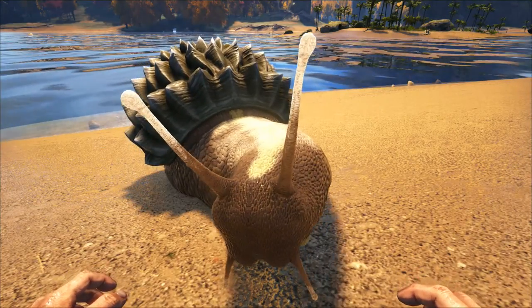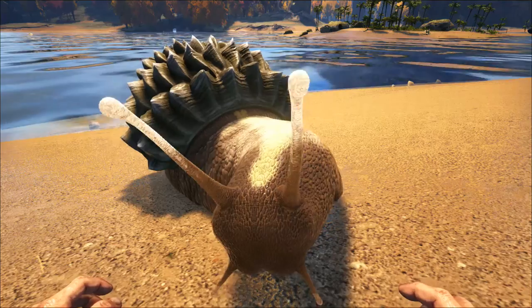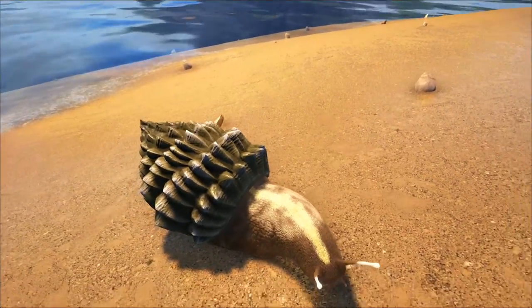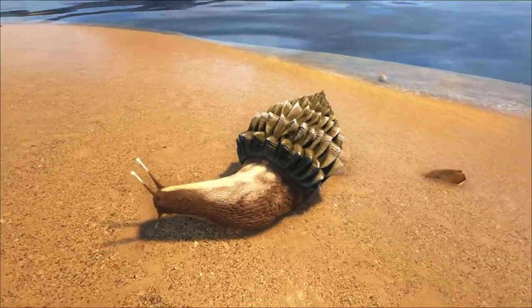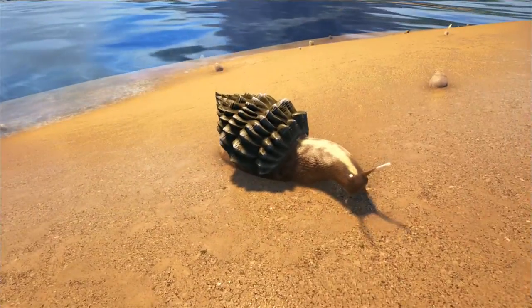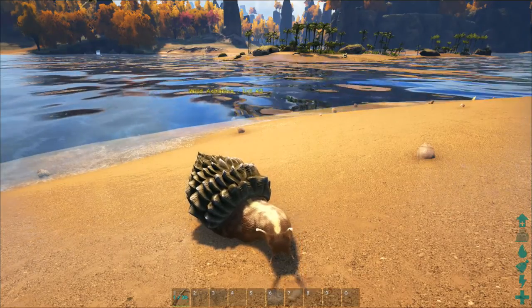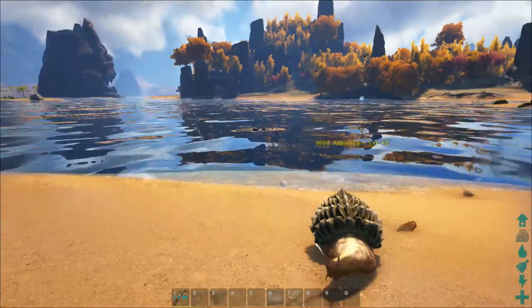This is what the Achatina, or giant snail, actually looks like. They look pretty cool and they have this awesome little wiggling animation as they move. I'm really liking the shell on these — it's more of an aquatic shell rather than the standard land snails you'd find today. These guys are found in the jungles and marshes of the island, so look around near swamps and foresty type areas.